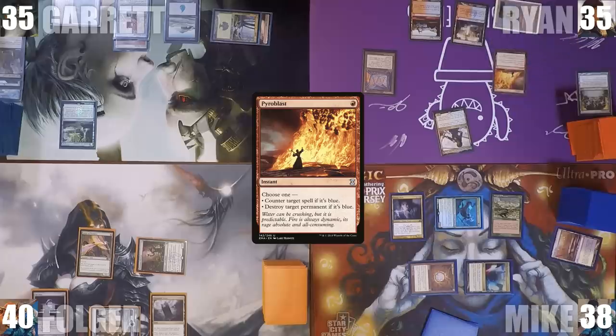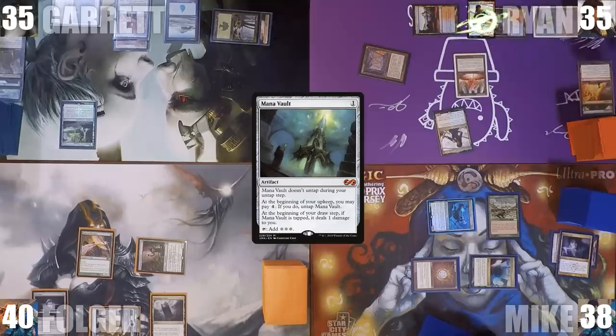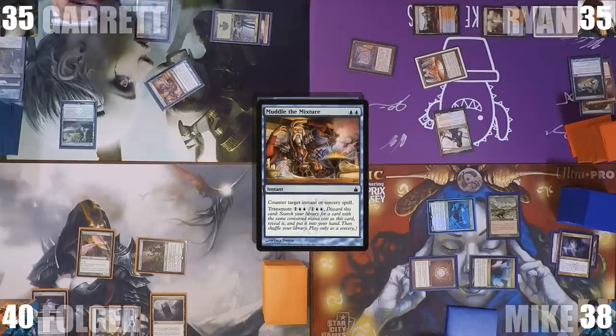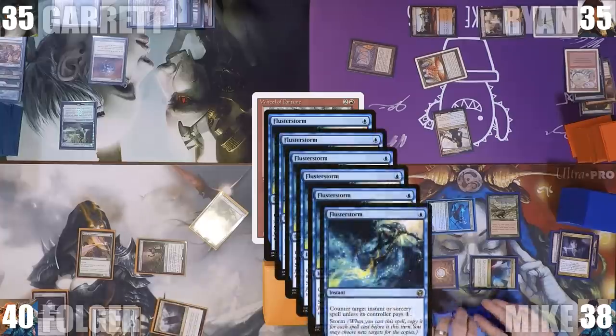Ryan plays a Shivan Reef and casts Pyroblast targeting Mike's Notion Thief. He plays a Mana Vault, then casts Fabricate — in response, Garrett casts Muddle the Mixture, countering the spell. After that, Ryan casts Wheel of Fortune. Folger responds by casting Flusterstorm, countering it as well. Ryan attacks Folger with Jhoira and passes the turn.